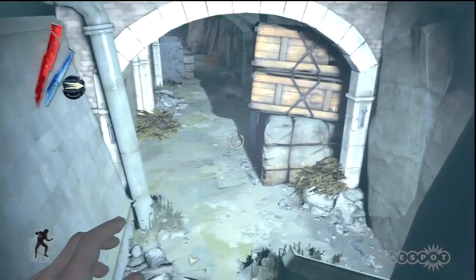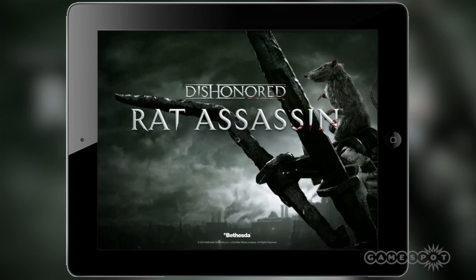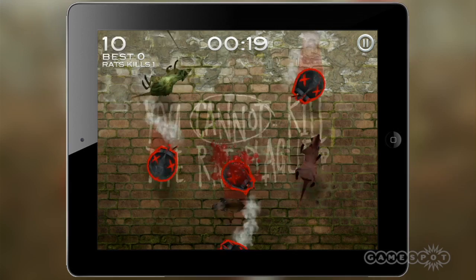First on the literal chopping block is Dishonored's official game Rat Assassin. Android owners shouldn't stress too much about not getting their hands on this one, because if you've played Fruit Ninja, you've played Rat Assassin. Rat Assassin is essentially the weird younger brother of the popular predecessor. You'll still be slicing what flies up onto the screen and avoiding bombs, but instead of multicolored fruit, you'll be chopping up multicolored rats. Suffice to say, this is not the game you want to be seen playing on your train to work.